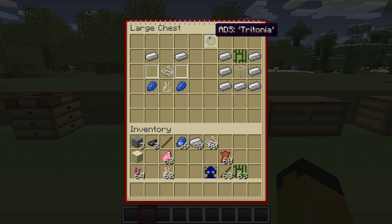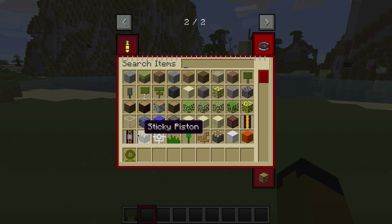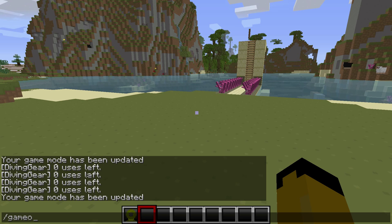Next is the Tritonia. The crafting recipe is iron ingots in a U-shape, glass in the middle, and vines over it — you just need shears to cut the vines.